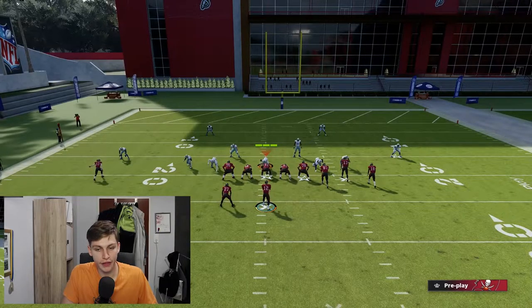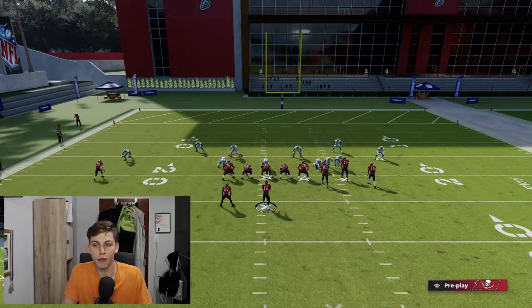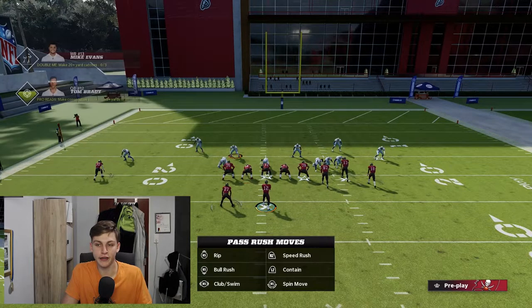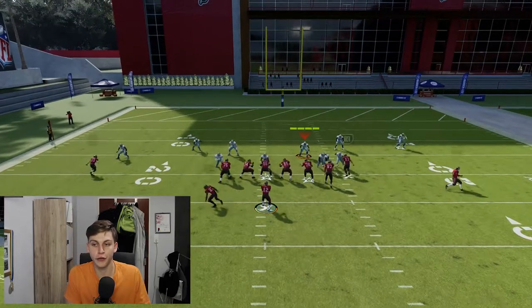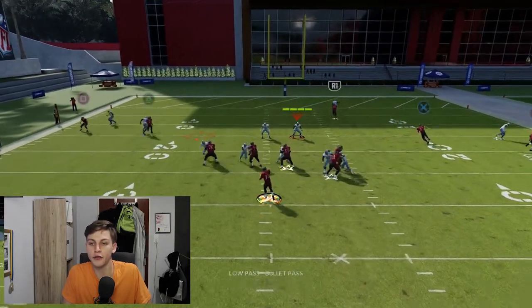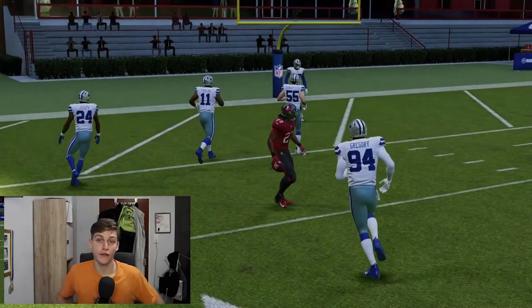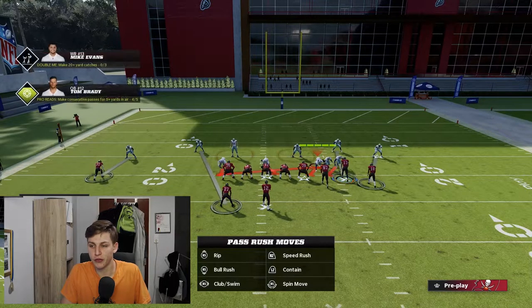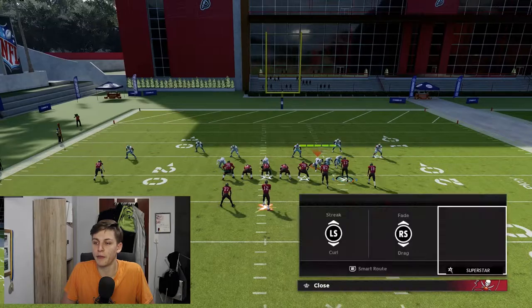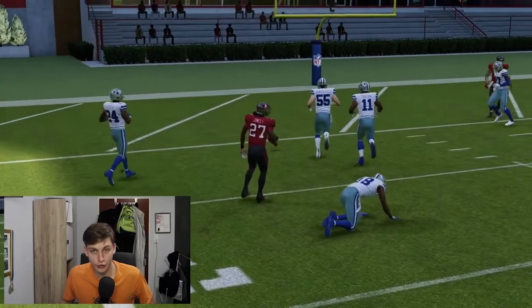One very important thing to know is that this also works against man coverage. I'll put these guys in spies and make sure the safety is manned up on the running back to demonstrate. Run the same setup and to throw the wheel route against man coverage, all you have to do is low-pass it — it gives a pass lead to the inside away from the defensive back, and this is consistent.